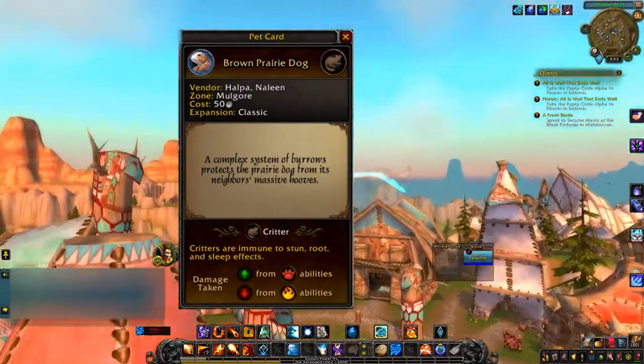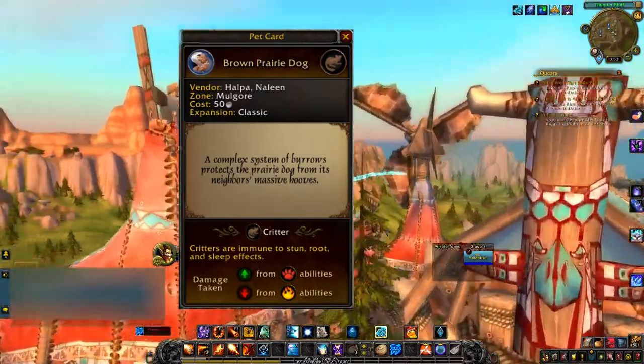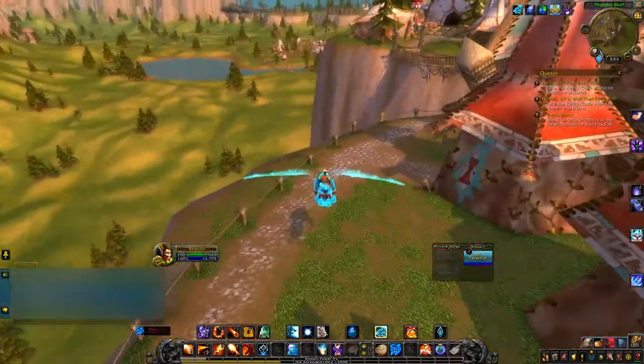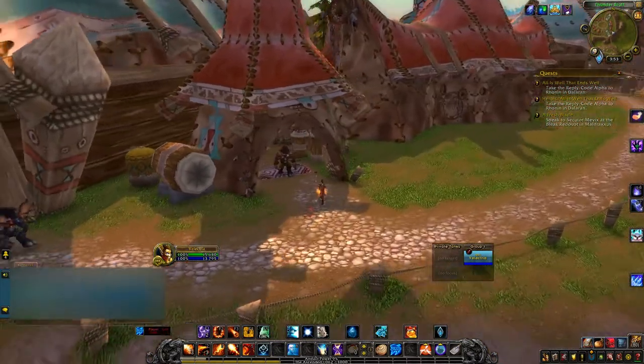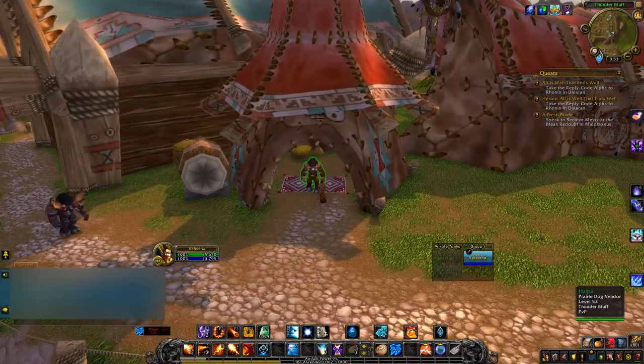Did you know a complex system of burrows protects the prairie dog from his neighbors' massive hooves? Now you know. So now that we've located the teepee with the windmill on the top of it, you want to find this young fabulous Tauren.